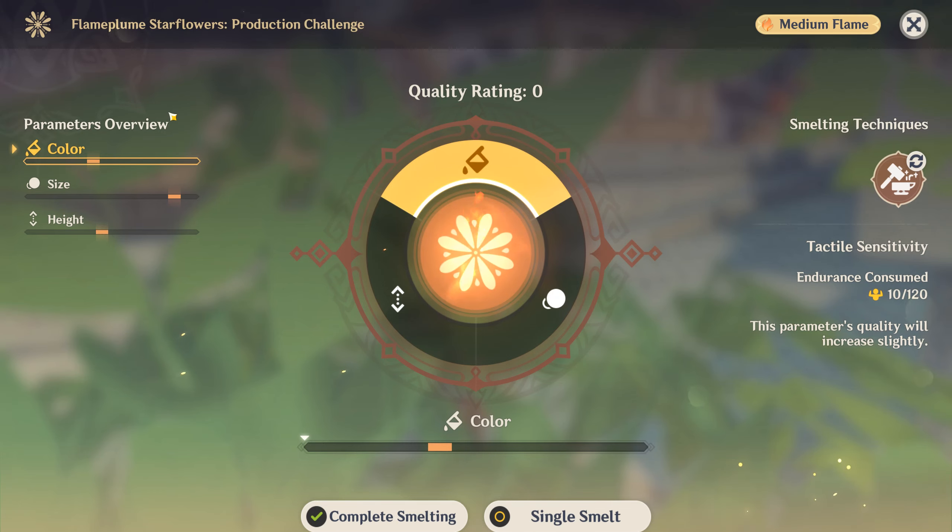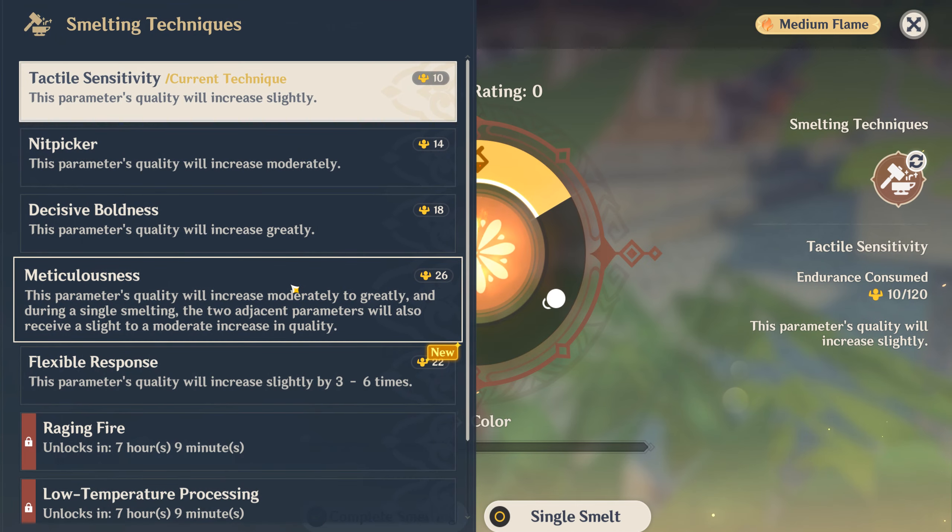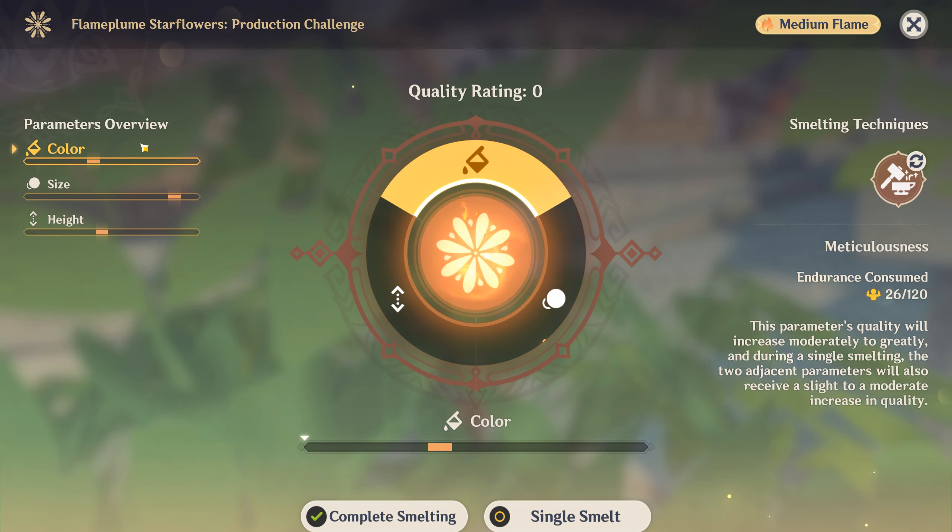So essentially you have three different bars, each one is here to the orange section. Using meticulous, move all three of the bars, which will make some go over if you already have them filled.